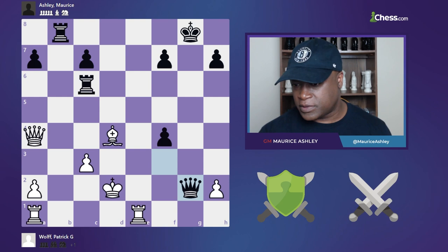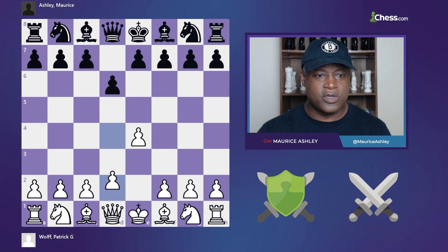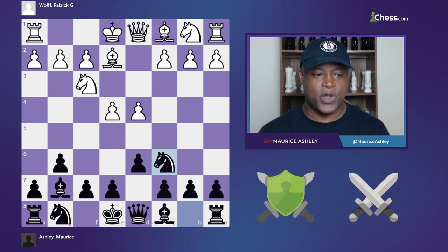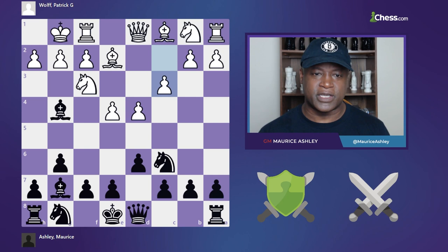Check out this game. It jumped to the end for no reason but it doesn't matter for what I want to talk about. I had Black — I'm going to flip the board so you can see it from Black's side. I played the Modern, and in this position White played bishop e2, a bit of a side system. I played knight f6, which would be the most typical move, but instead played knight c6, and then bishop g4 — a really aggressive, kind of dubious style.